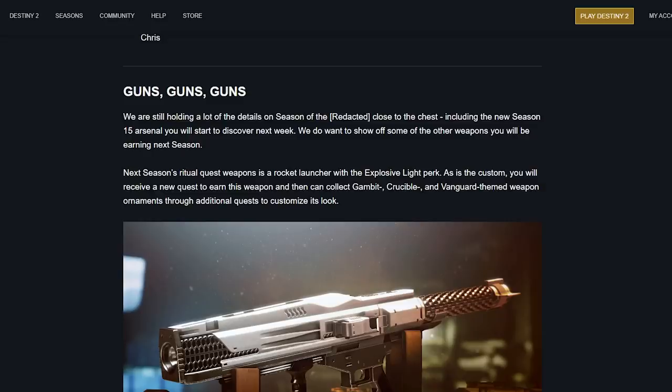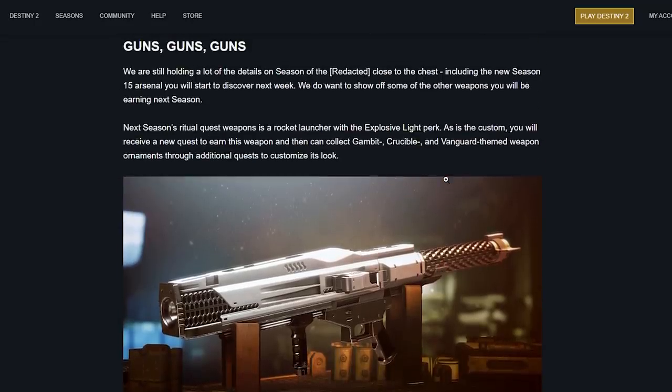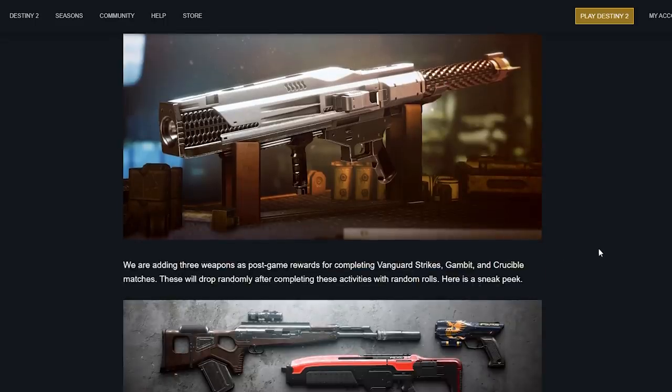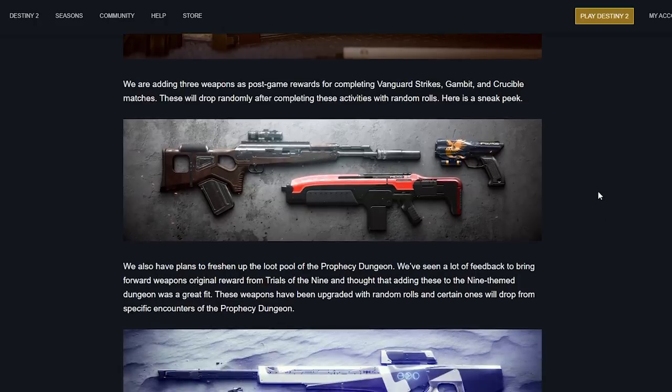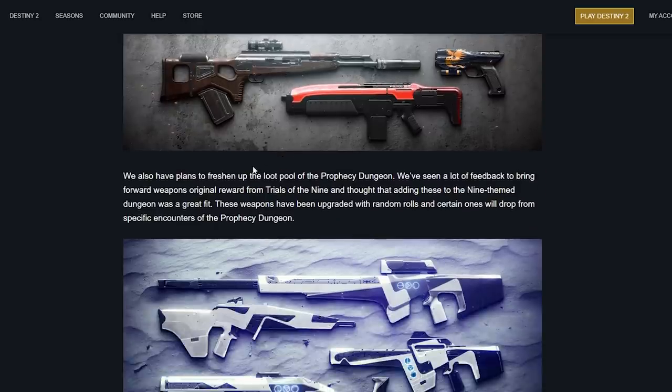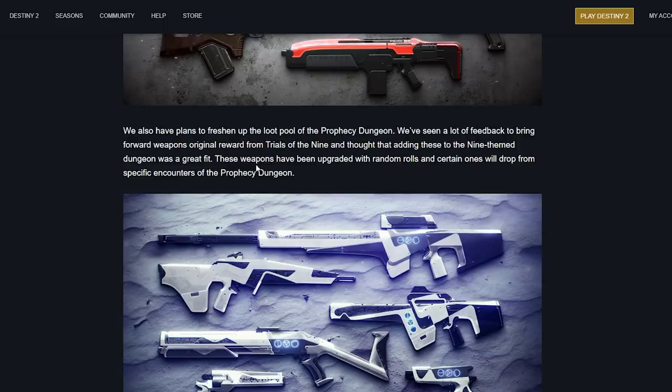As is custom, you'll receive a new quest to earn the ritual rocket launcher and can collect gambit, crucible, and vanguard themed ornaments through additional quests. Three weapons are being added as post-game rewards for completing vanguard strikes, gambit, and crucible matches, dropping randomly with random rolls. Also, plans to freshen up the loot pool in the Prophecy dungeon — they've seen feedback to bring forward weapons originally from Trials of the Nine, and thought adding them to the dungeon was a great fit.